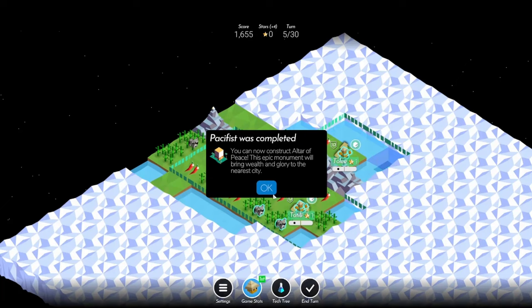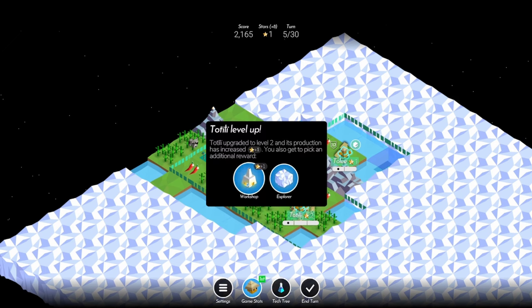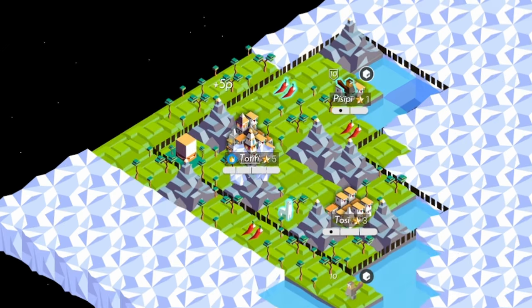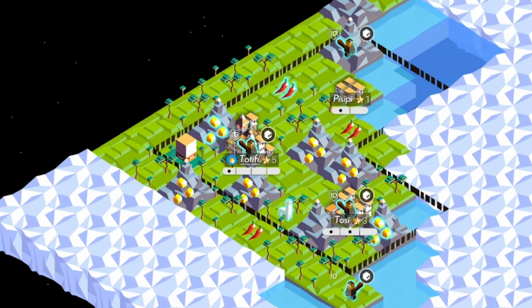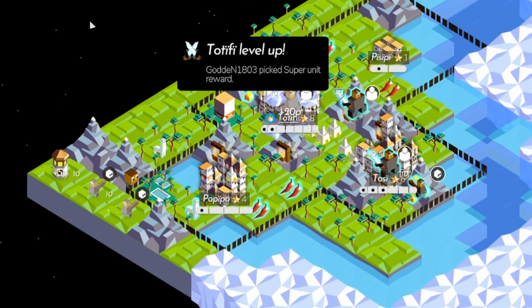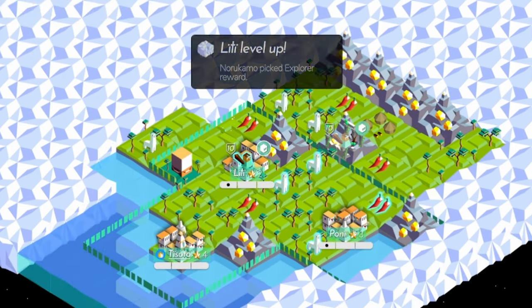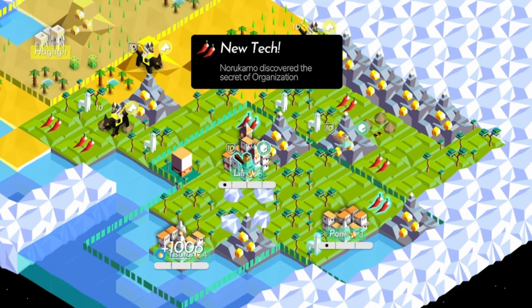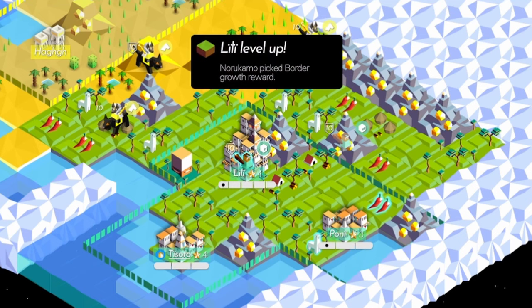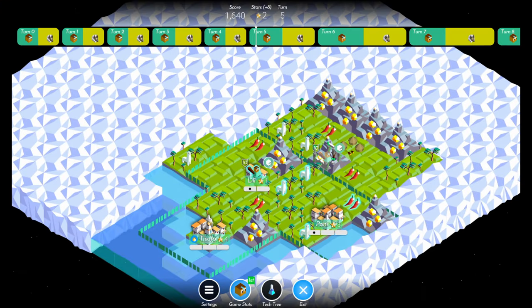Let's talk about the Pacifist Monument. As long as you do not attack an opponent, AIMO will get the Monument on turn 5. You want to place the Monument in the city that has the best chance of getting a giant later. Usually that's your capital because you're more likely to get population from lighthouses, a lucky population ruin, or from road or port connections later in the game. With the Altar of Peace, you only need 8 population to get that first giant.